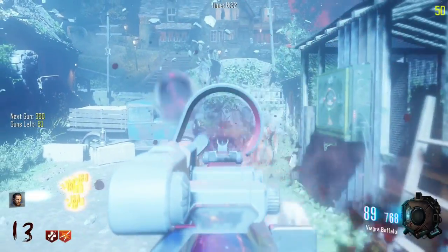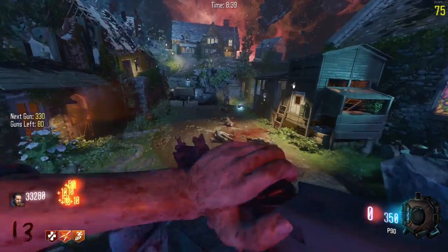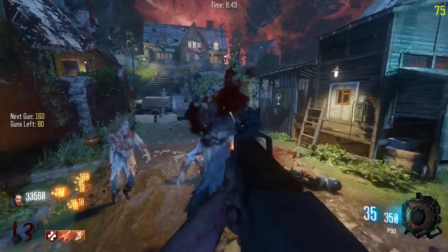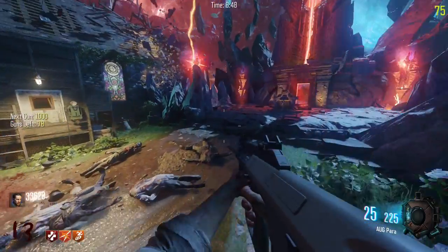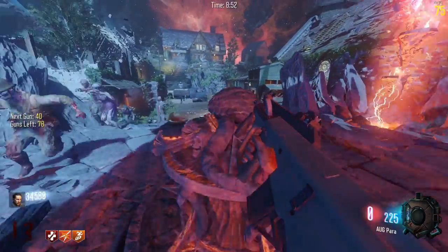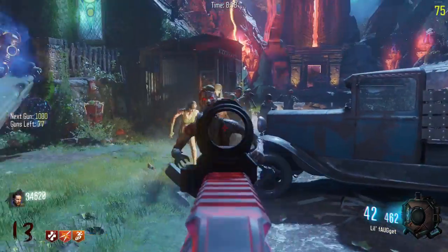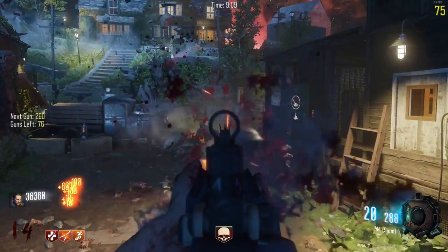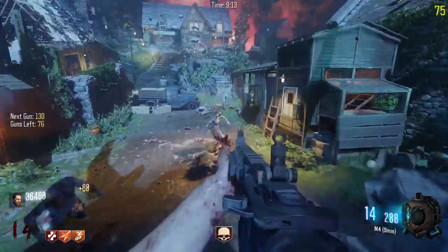Stamina — alright, I'm not gonna grab that yet because I'm pretty sure I can just move on. Nice! The AUG — okay, this is that SMG AUG. I think this is actually just the default one. The M4 nine millimeter — I think whenever I did play Modern Warfare I actually had a class with this version of the M4.